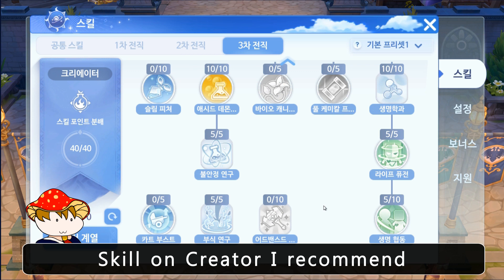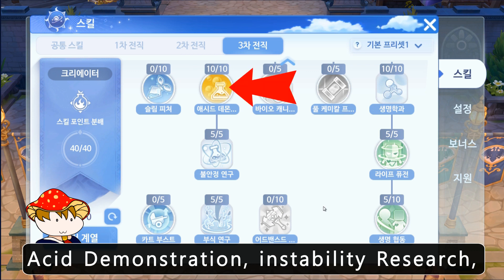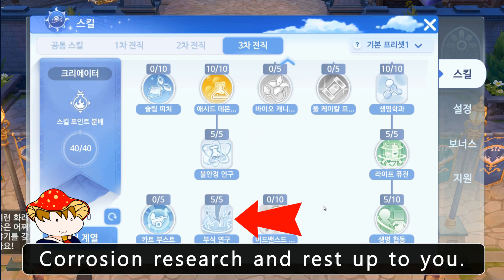For skills on Creator, I recommend Acid Demonstration, Instability Research, Corrosion Research, and the rest is up to you.